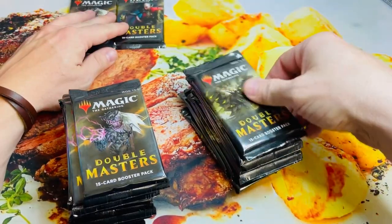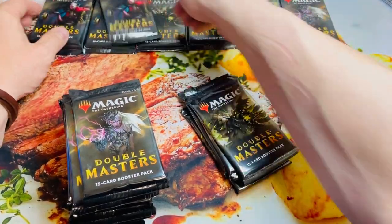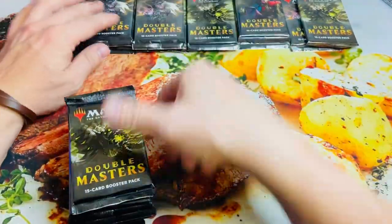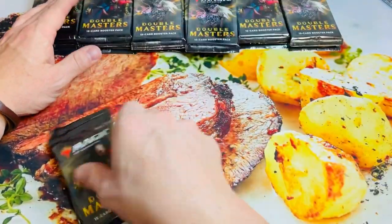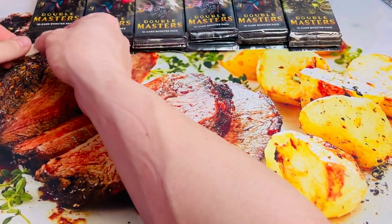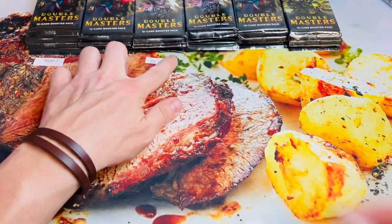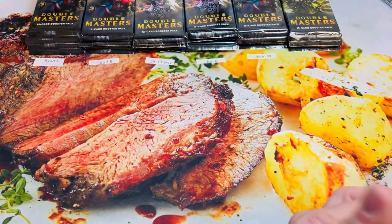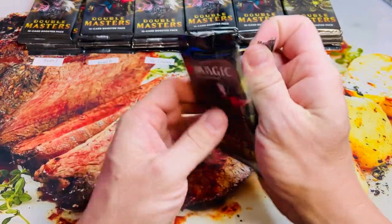So the way this works: we have six participants, they get four packs each. We open the packs and whoever has the highest and the lowest mana value gets a prize. The high mana value gets the topper; the low mana value gets a strict collector booster. We'll open those as soon as we're done. All results are unofficial until I recount. Pre-randomized positions: number one is Ryan, two is Brad, three is Dr. Chewy, four is John B, five is Jason, and six is Dan.